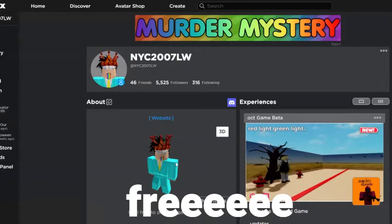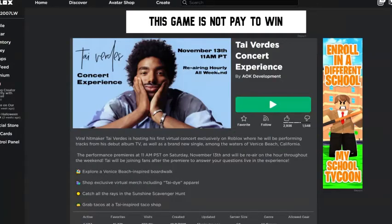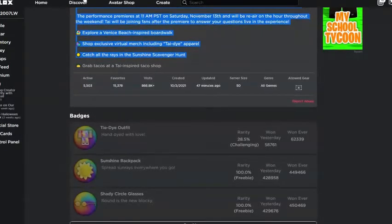Hey guys, welcome back to a free items video. Today we are going to be showing you how to get the new Tai Verdes tie-dye items and the glasses. All you want to do is find the Tai Verdes Concert Experience — the link is in the description.